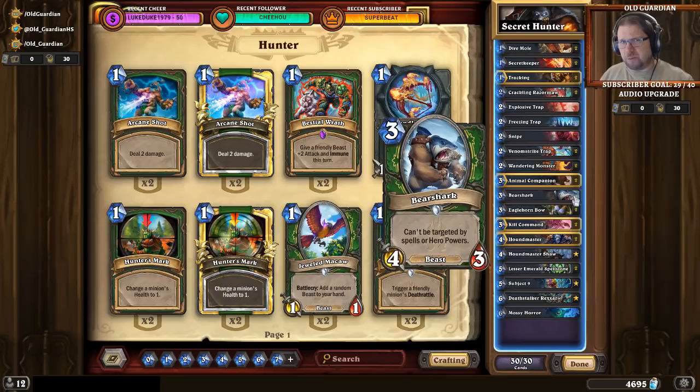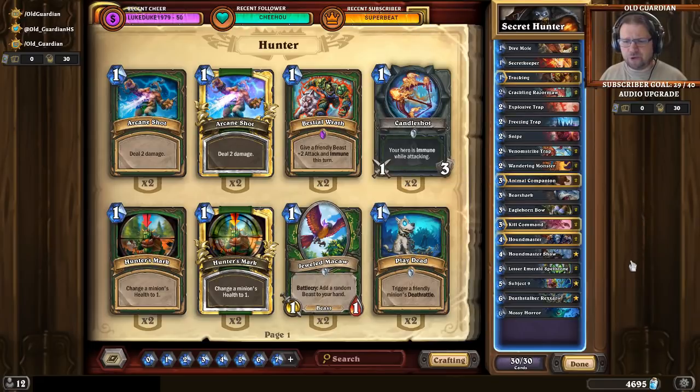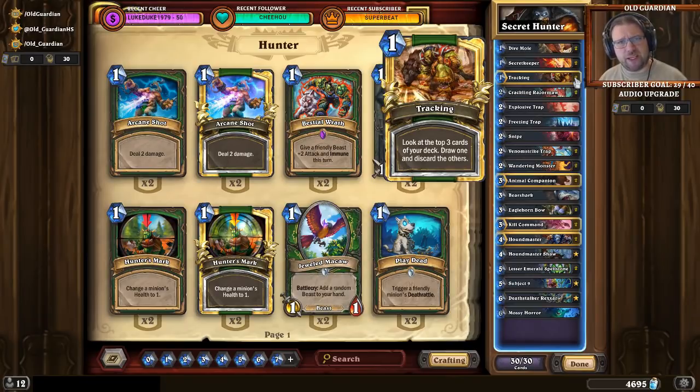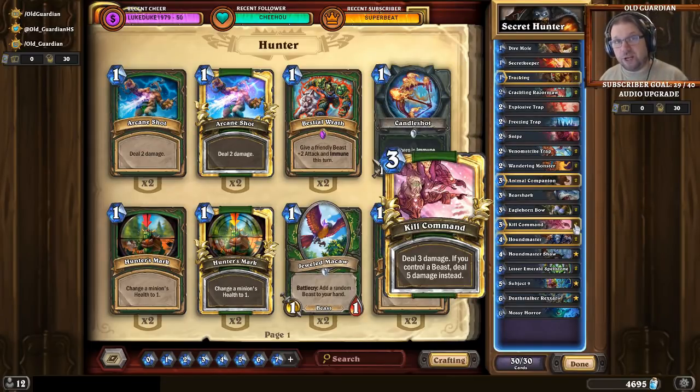Except against something like Paladin or Even Shaman, where you really need to find that one-drop. And against Warrior, I would try to look for Deathstalker Rexxar. If I find Deathstalker Rexxar, then I go for a value game. With this deck, you probably never keep Tracking in the mulligan — Tracking is at its best later in the game, trying to dig for Kill Command to go for lethal.